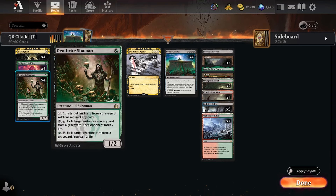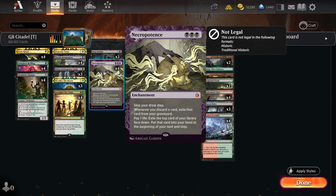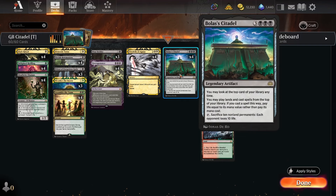So we've got two creature mana accelerators and Dark Ritual as well. We also have Necropotence, which serves an additional role in this deck — not only can you go Dark Ritual into Necropotence on turn one, draw a bunch of cards back up, look for acceleration, more Dark Rituals, look for Citadel.